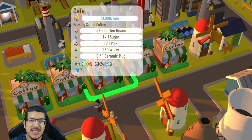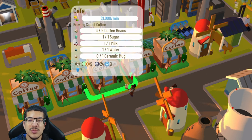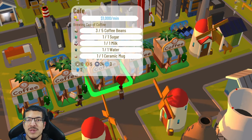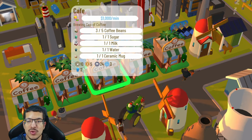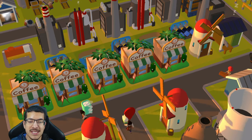The cup of coffee is crafted in a new building called the cafe. It requires five coffee beans, one sugar, one milk, one water, and one ceramic mug. It takes three minutes and 20 seconds to craft, and it is currently the only craft available in the cafe as of recording this video.